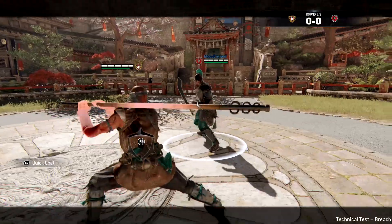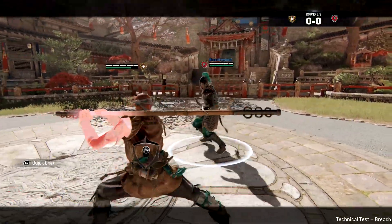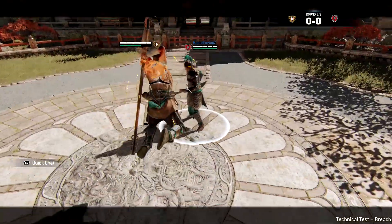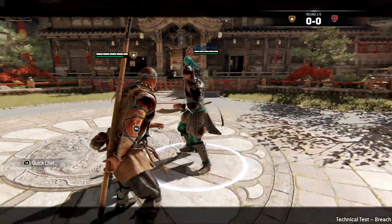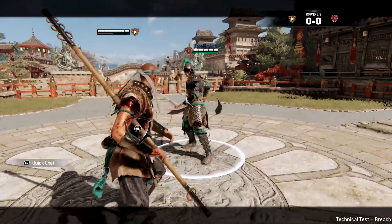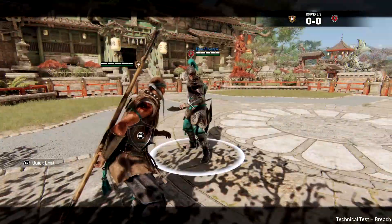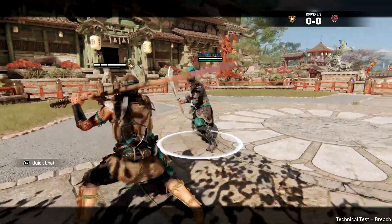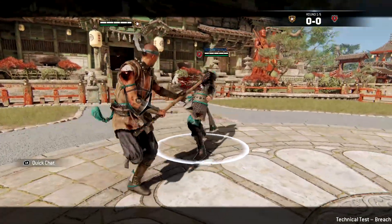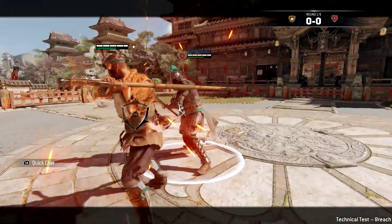Next we're going to look at the Shaolin's top unblockable attack. Perform this by going into key stance and then doing a heavy attack from the top. This attack can also be feinted. The first combo is doing a heavy then a heavy feint into triple light. The next combo is a key stance kick into sweep triple light — after you do a kick, immediately press guard break and you'll do a sweep which will guarantee a light.